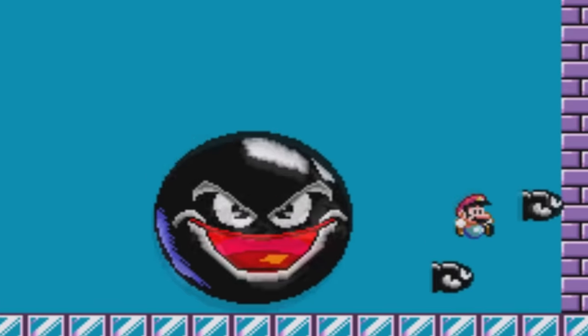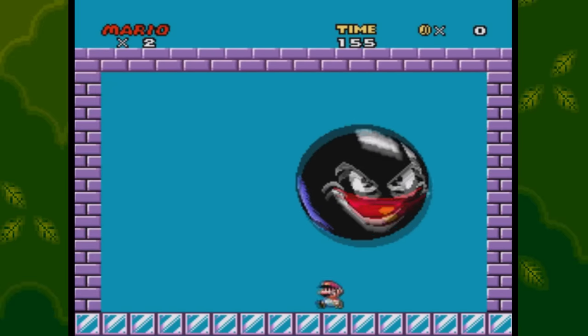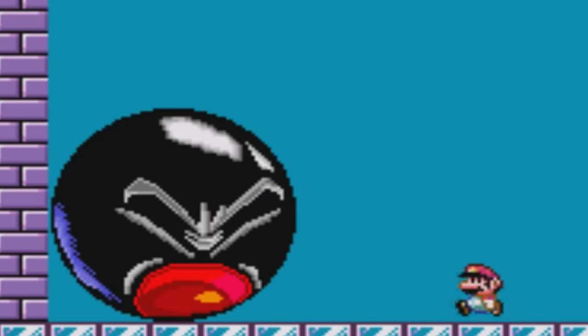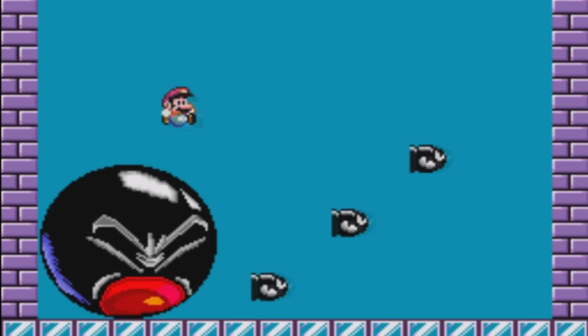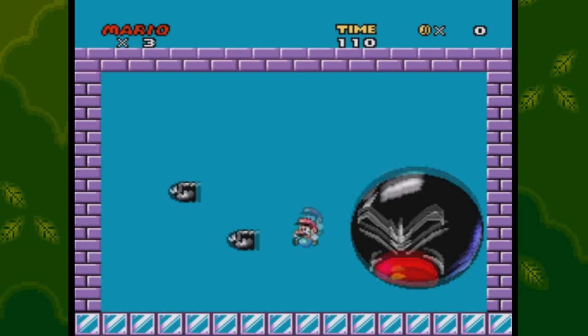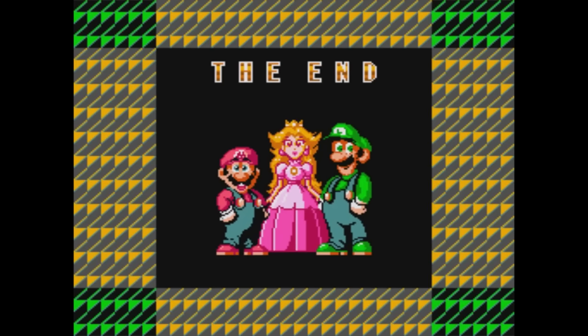Jumping on it kills you? I see — this requires pixel-perfect timing and precision. After dying to this guy about a hundred times, I finally realized you have to jump on him right as he's firing at you. Just before? Dead. Just after? Dead. And not only is this incredibly difficult, but you have to hit him ten times. Ten! What did the guy who made this want — did he just want people to give up? Finally! I did it! That's enough of that one.